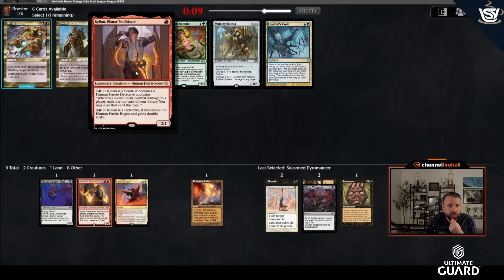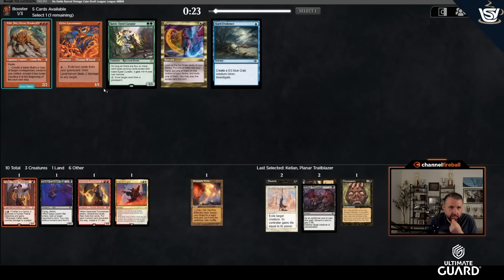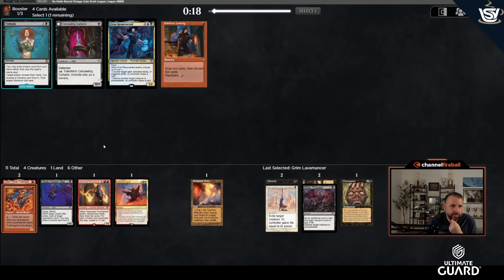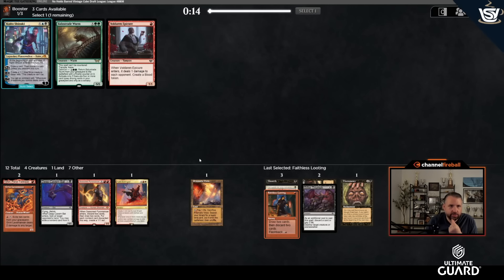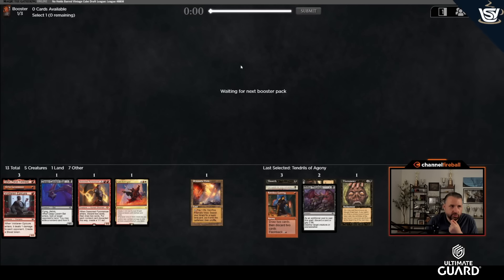Planter Trailblazer: one-mana 2/1, pay two when you hit them to exile the top card and play it this turn, then pay three again — it becomes a 3/2 double striker. I don't think Walking Ballista is too big a loss. I could take Grim or Kiki-Jiki but this doesn't look like a Kiki-Jiki deck. Concealing Curtains, Unmask, Faithless Looting — I think Faithless Looting, because I have three reanimate spells.